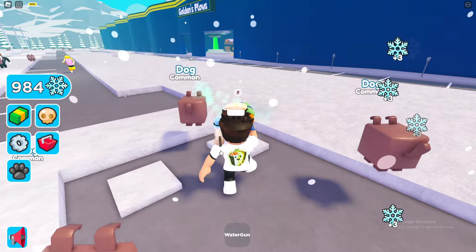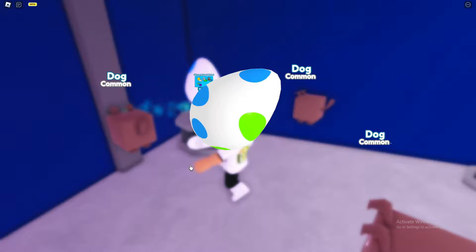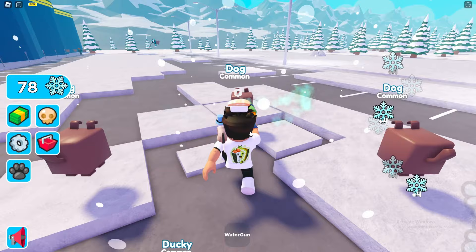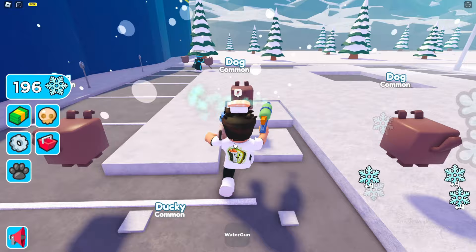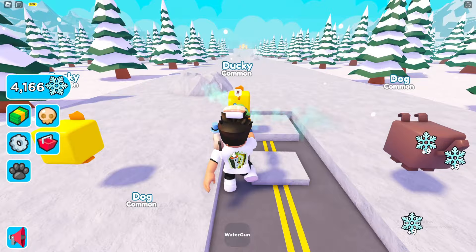We hit a thousand snow, so let's head over and get this egg — hopefully something pretty good. We got Ducky... the worst thing we could have got. It does literally 1.5x, that's nothing. So I think what we're gonna do now is just go for the tool, because we're not getting any luck with these pets and they aren't helping us out too much.